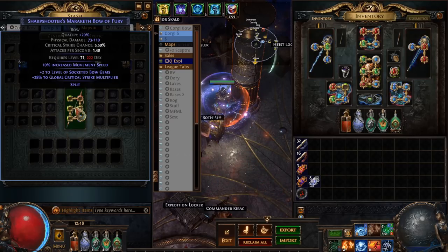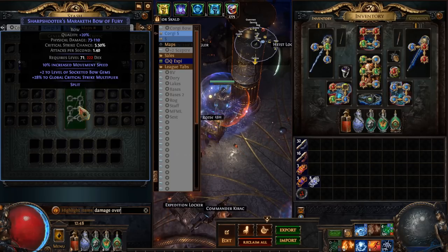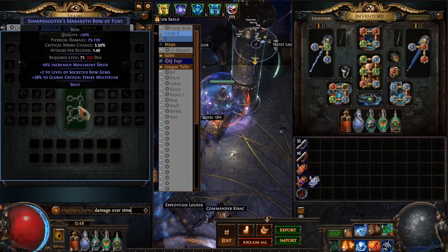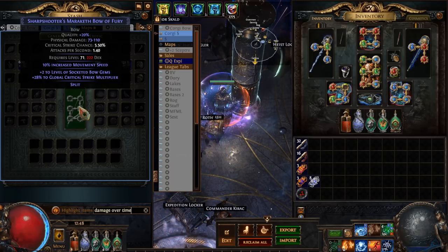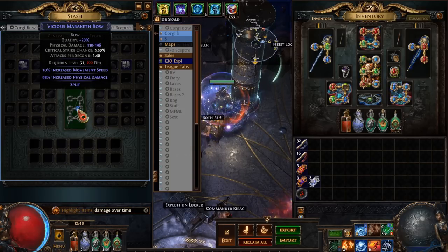The first step is to spam this for generic damage over time. If you're wondering why we're using a Maraketh bow — I checked with him, he's playing a Death's Oath build, so attacks per second don't actually matter; the movement speed is much more useful. So let's go for the damage over time.